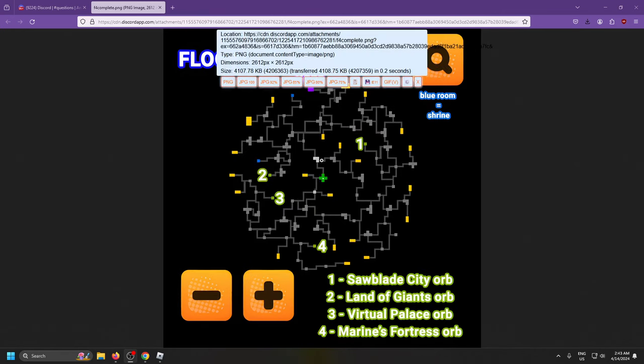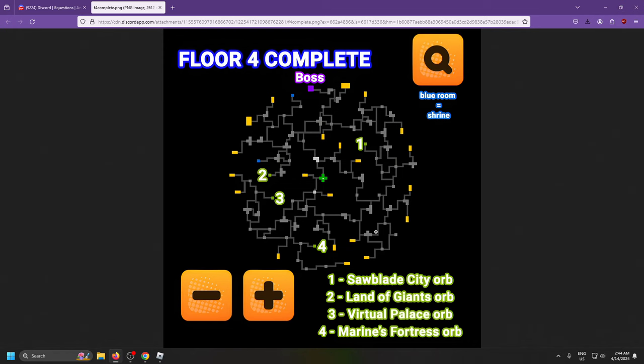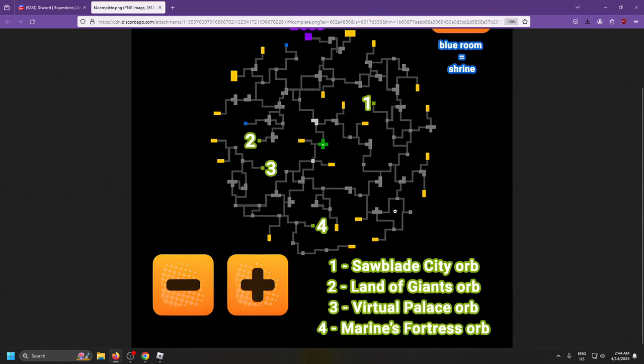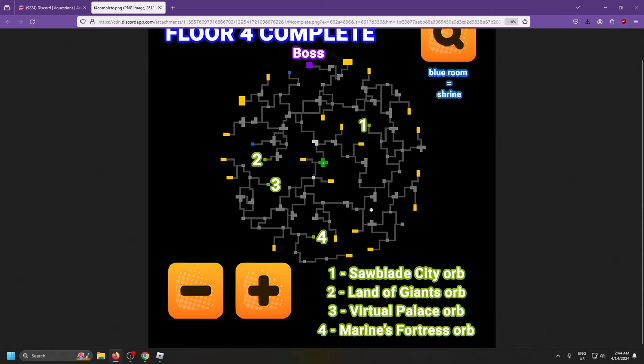Floor 4 we're getting slightly better ones. You can see we have the Marine Fortress orb on Floor 4, and we got one shrine up here and another shrine here, and then we got the boss orbs. Those are all the locations of those orbs if you want to get those.